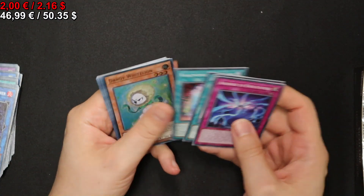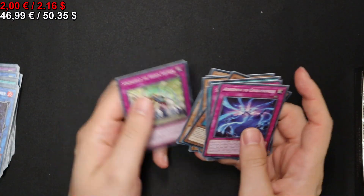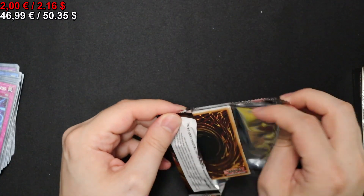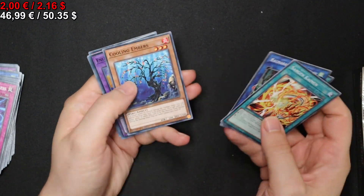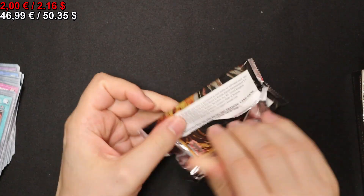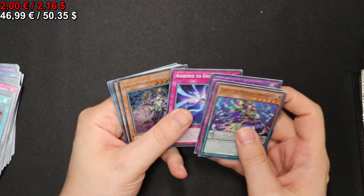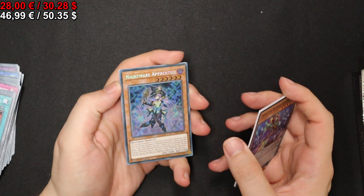Onto the next pack — let's do a speed run today. Another Dandy White Lion. You all just want to see the shiny cards, admit it, I see right through you. We have an Enlightenment Dragon, and you don't care about Stronghold or Hidden Fortress, just admit it. Onto the next pack — we get our second secret rare: the Nightmare Apprentice.